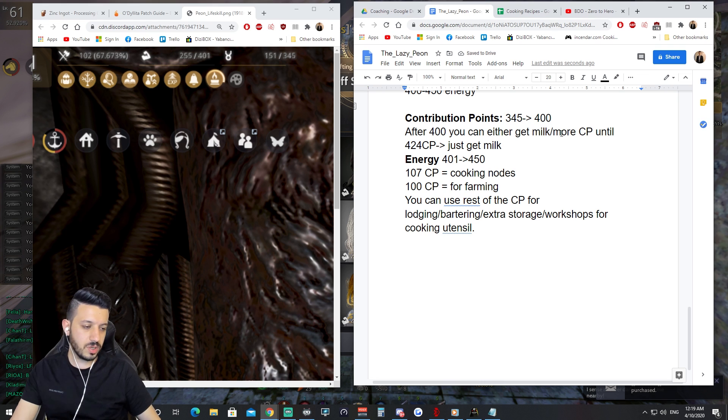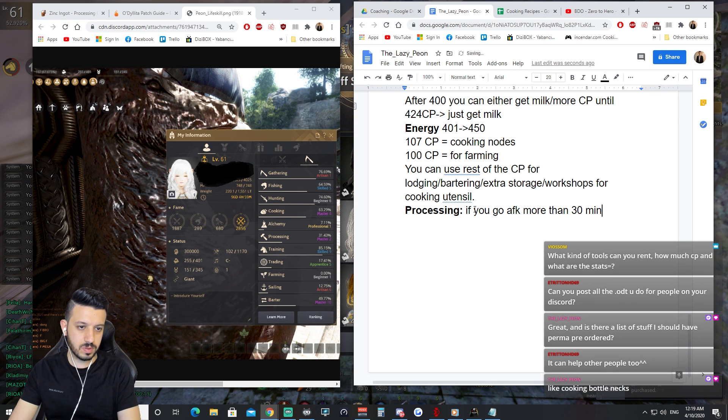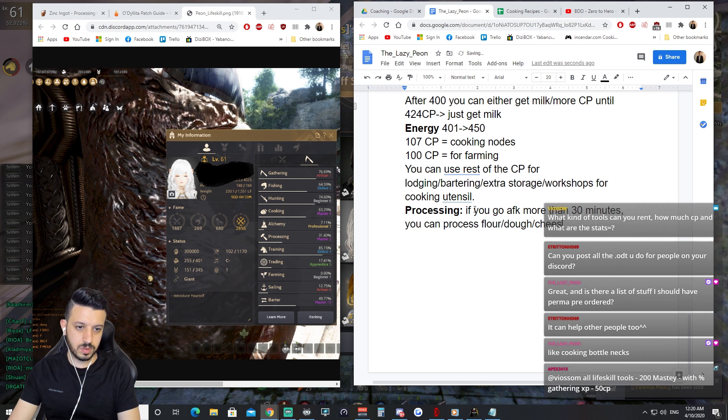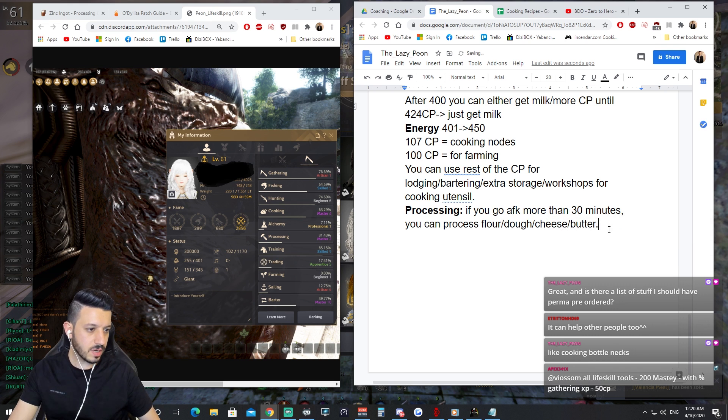You don't need to own a pickaxe — you can just rent it to get the materials. If you go AFK more than 30 minutes, you can process flour, cheese, butter — anything you need for cooking materials — at that time.